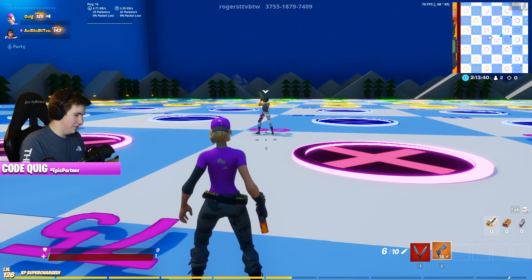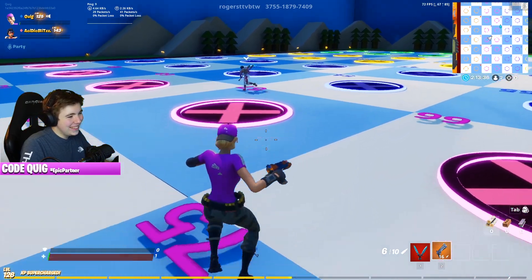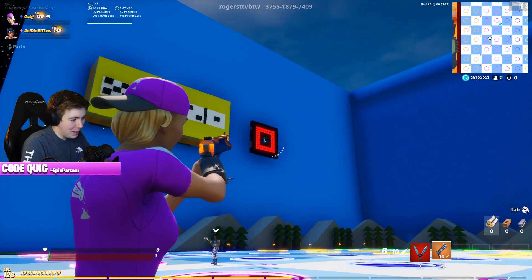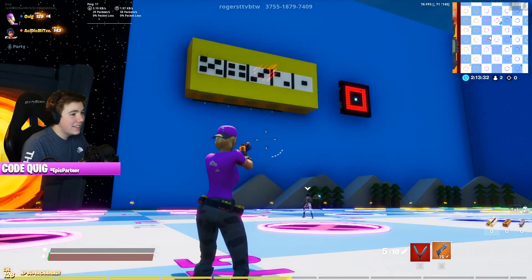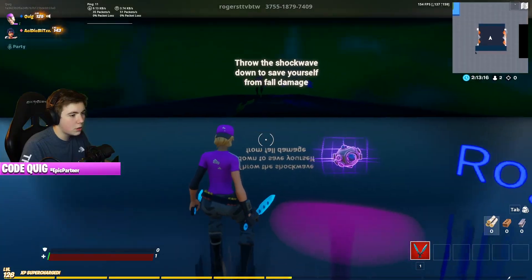Your turn to shoot. Here we go, dude. Two. Oh my God. Well, time for me to shoot — I'm guaranteed a new level. RNG hates me in this board game. 73. Save yourself from fall damage — this is a dropper where you have to save yourself from fall damage.